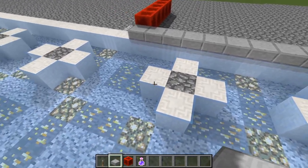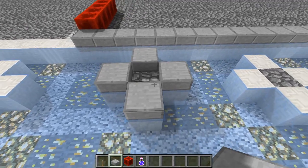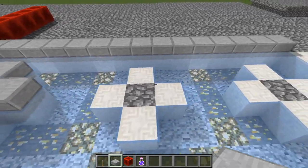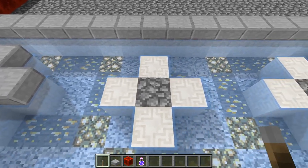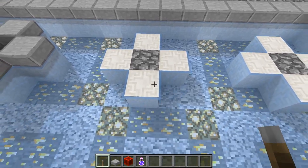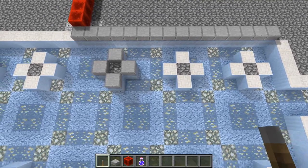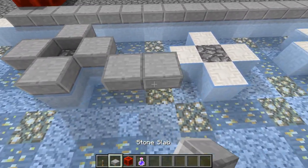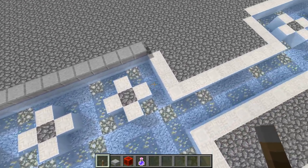On the interior we have a couple of column bases. All the column bases in this building are the same — just a cross of chiseled quartz. I don't think chiseled cobblestone exists, but that would be fun to see. We have the columns here, three of those. The intercolumnation distance is two blocks right there.